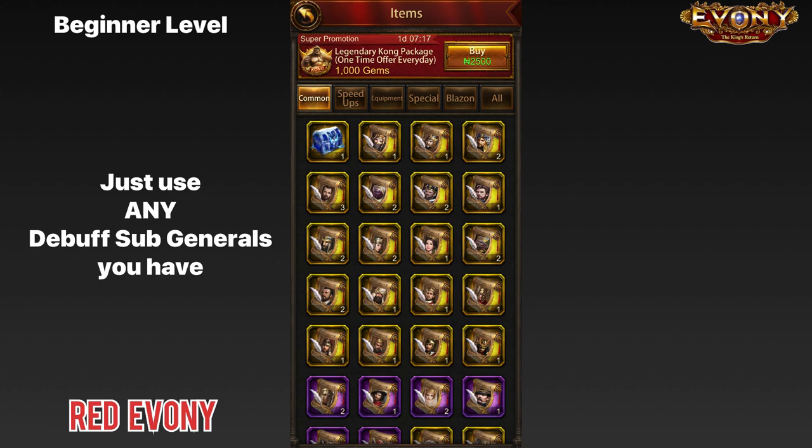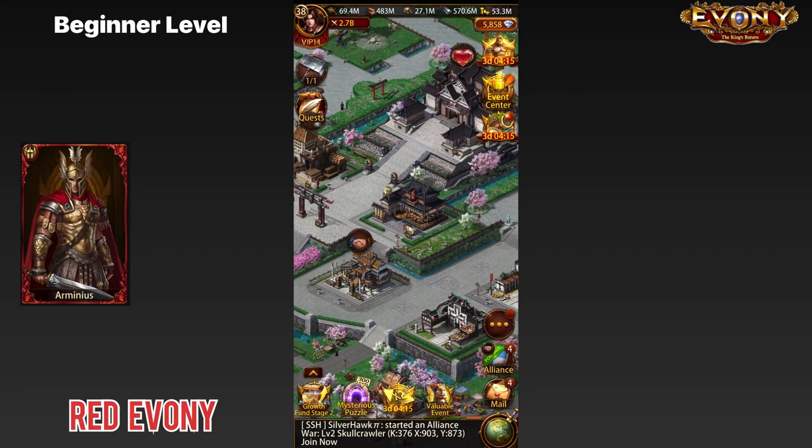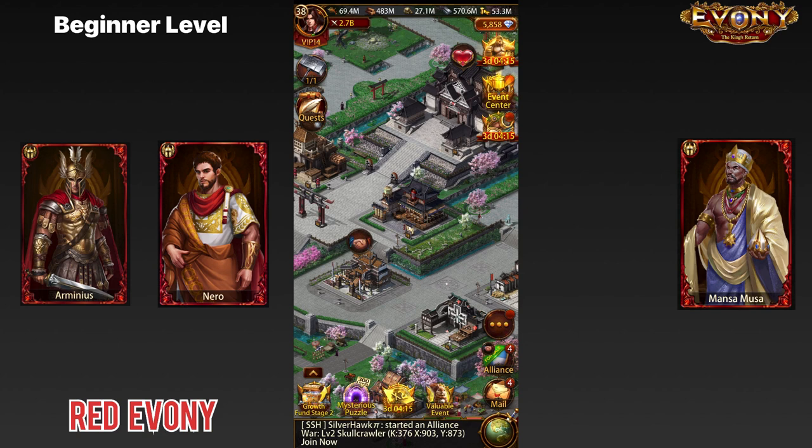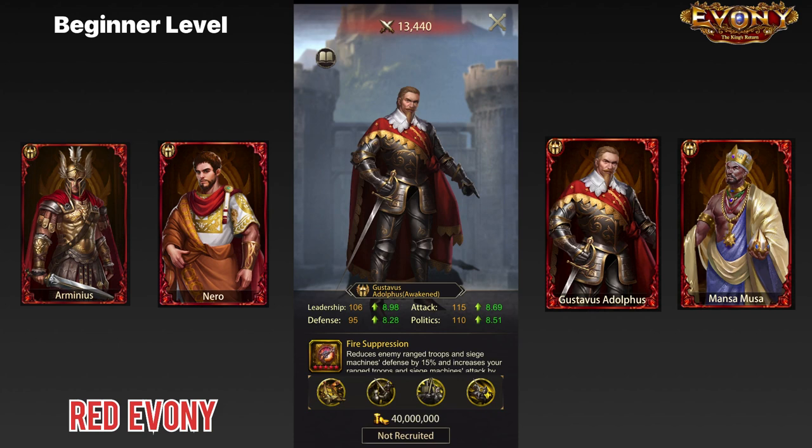Once you are at beginner level, what you basically want to do is just get any debuff general and stick them in your subs. You don't need to worry about types, or free or premium — none of that. Whatever generals you have, just stick them in. When I was at this stage I had one Arminius from the great general chest, Nero, Mansa Musa, and I even used Gustavus at this point. I basically used the generals I had, and that's the exact same thing you should do.